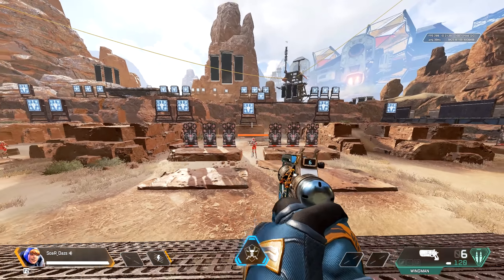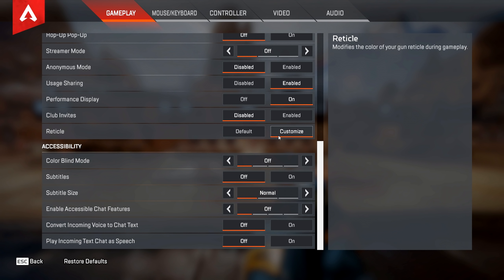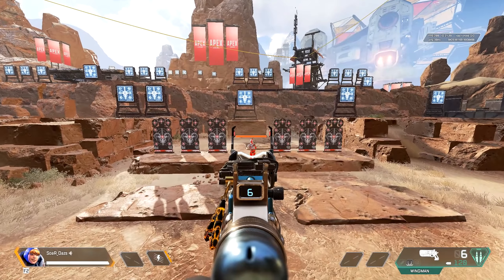So how you do this is you go to Settings, scroll all the way down, and click on Reticle. Then click Customize. When you click Default you'll see the default color, and I have various sights here so you can see what they look like.